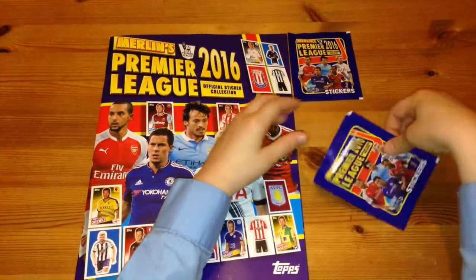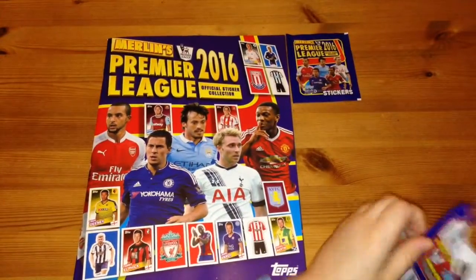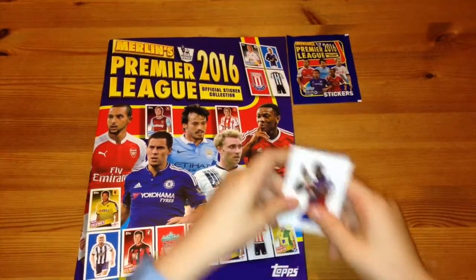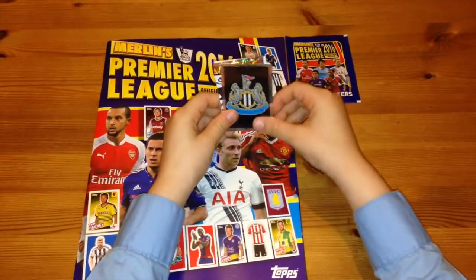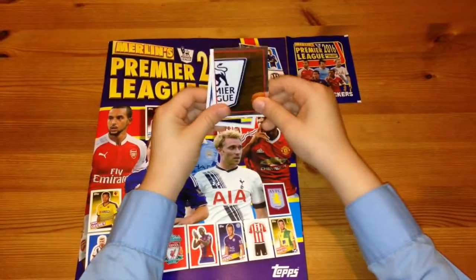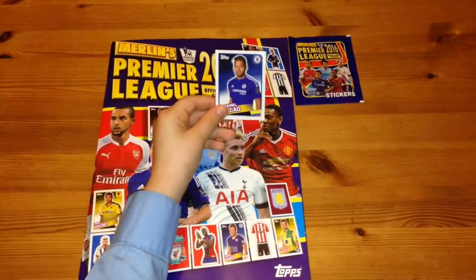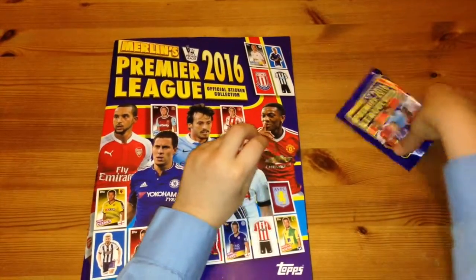Now let's get into the second packet. We've got a Crystal Palace player, we've got Newcastle United, we've got half of the Premier League badge, we've got Martin Skettleberg, and we've got Rydell Falcao.